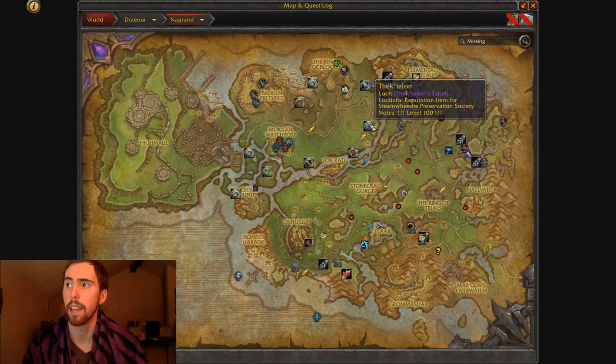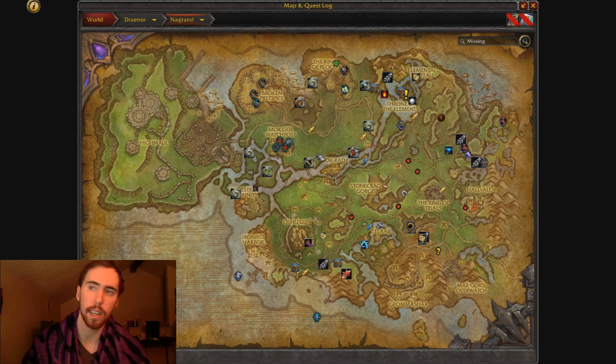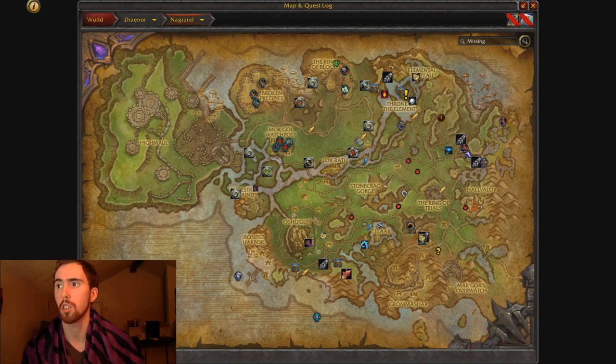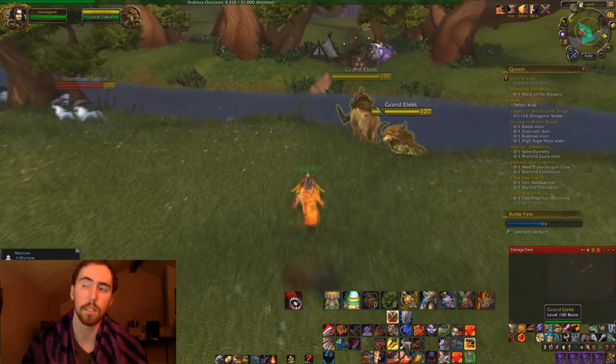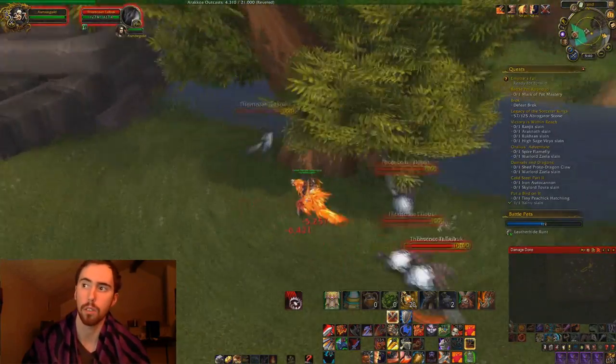Now that's where I am on the map in the Nagrand, and I'm going to be doing a lap all the way down where my mass is, then down where you turn in the items, and then back up to where Dire Hoof is. What I'm pretty much doing here is killing a ton of Talbuks, and also some elephants and a few birds too.